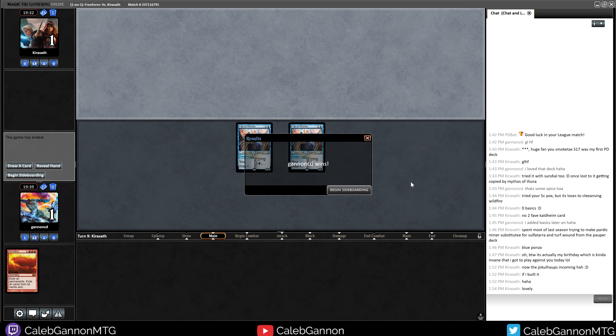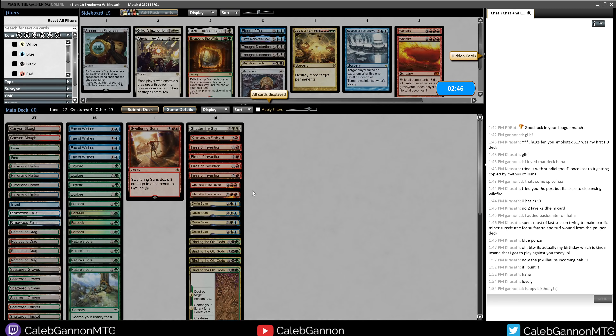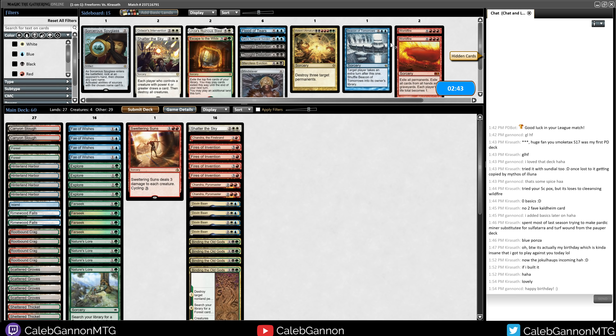Obliterate was uncounterable for a while too. They're playing like random creatures, and this deck doesn't really need to sideboard, right? All right, run it back. Chandra is so good against them, and Binding of the Old Gods is so good against them. I'll probably get Thoughtseized and they'll take my Nature's Lore. Double Binding of the Old Gods means the late game gives me some hope of winning.